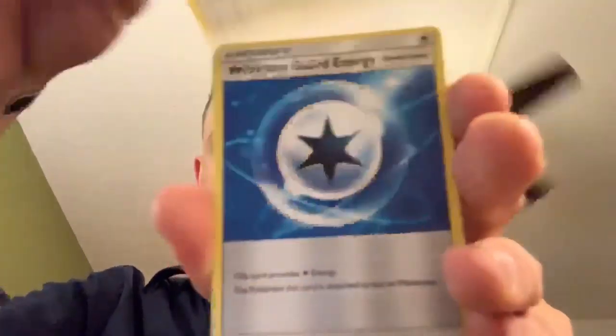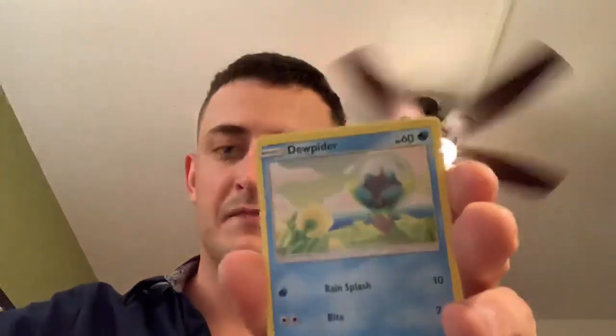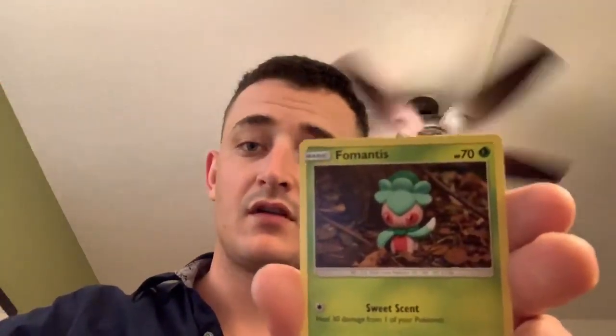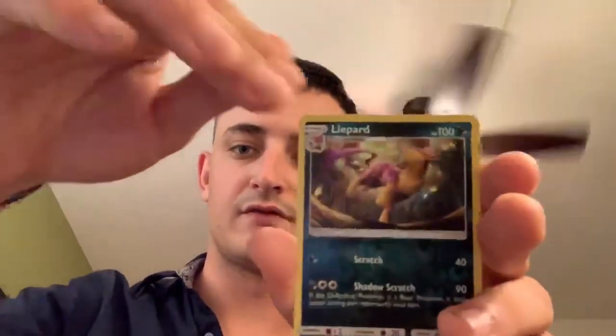Unified Minds. Code card. All right — Blaine's Quiz Show, Oranguru, Weakness Guard Energy, Dubwool, Dusknoir, Cryogonal, Mienfoo, Fomantis, Riolu — reverse Leopard and Meloetta non-holographic rare.